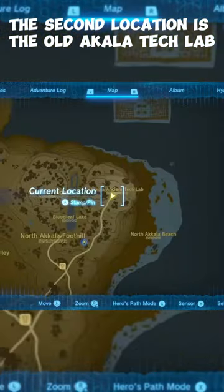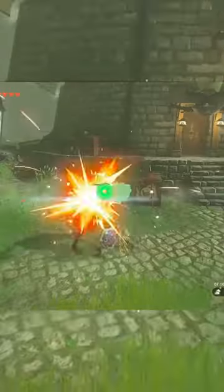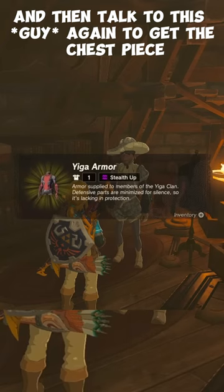The second location is the old Akala Tech Lab in the very top right of the map. Again, just fight off the two guards, and then talk to this lady again to get the chest piece.